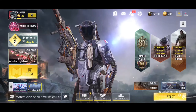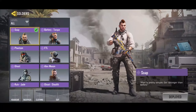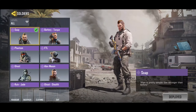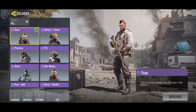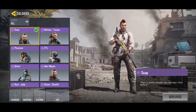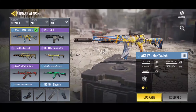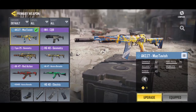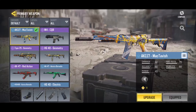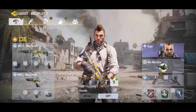I've already made a class with the Soap skin — I put the AK117 with a suppressor and used the Soap skin. He looks pretty cool with his shades and mohawk. There's a specialty on the gun where I can respawn fast — it's the same as the AK117 Balloons edition.